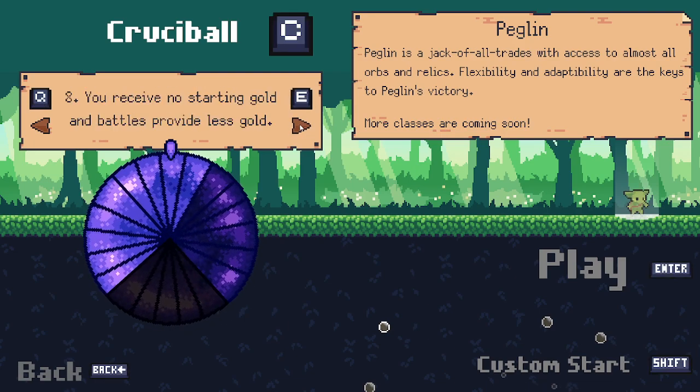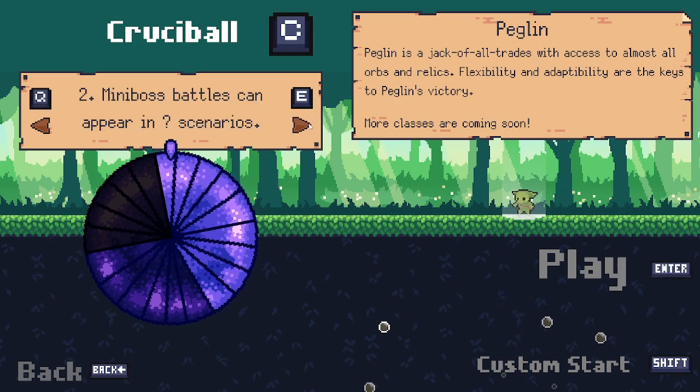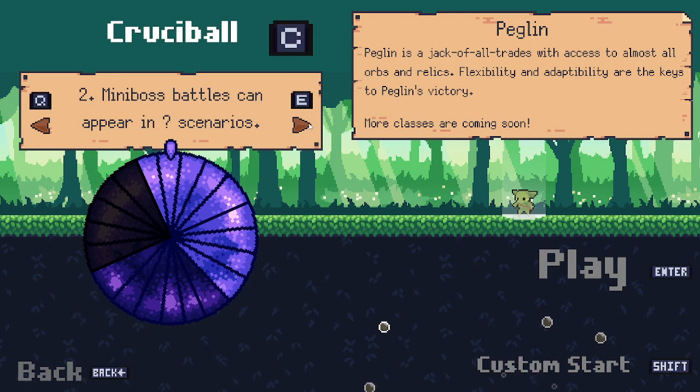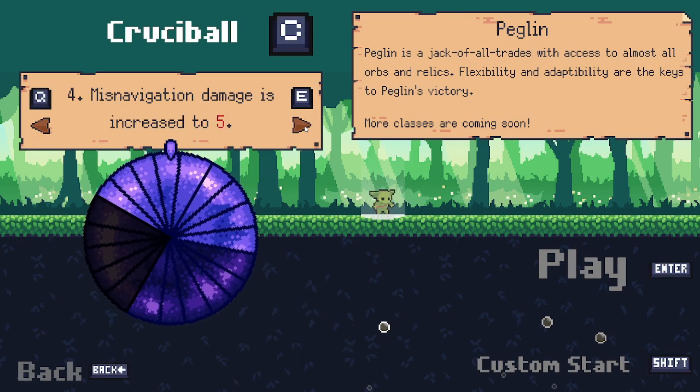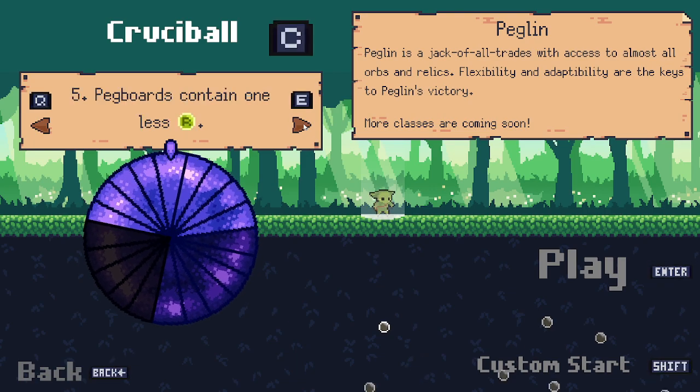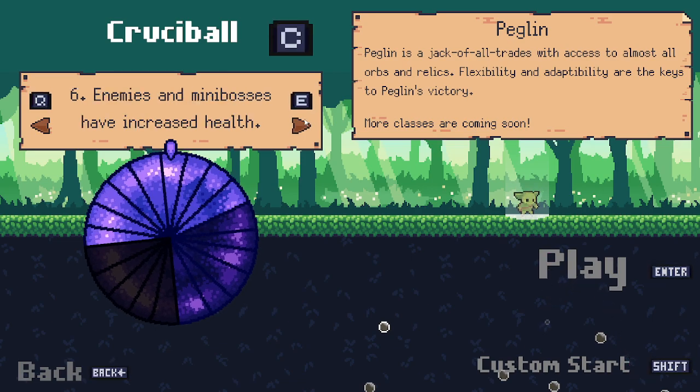Your stones start with... I get an extra stone but I get a minus one crit. Many bosses can appear in question marks now. Pig orbs contain one less crit. Missed navigation damage is increased to five — I think it's two normally. Pig orbs contain one less refresh. Enemies and mending bosses have increased health.